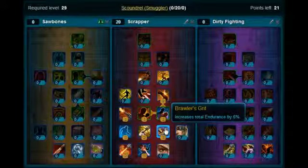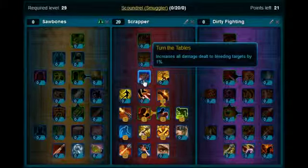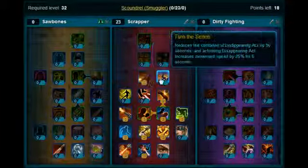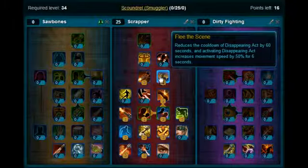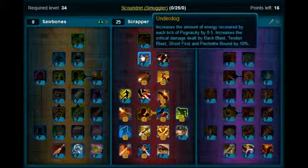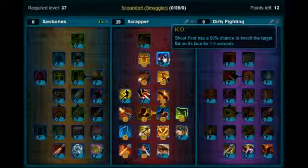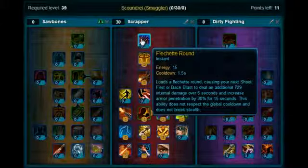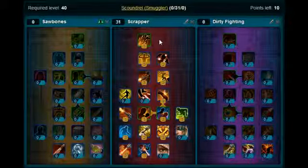Levels 30, 31 and 32 you're going to stick on Turn the Tables. Levels 33 and 34 you're going to put on Flee the Scene. Levels 35, 36 and 37 you want to put those points on Underdog. Levels 38 and 39 you're going to put on KO. Level 40 you're going to pick up Fletchette Round and that will be your Scrapper Tree complete.